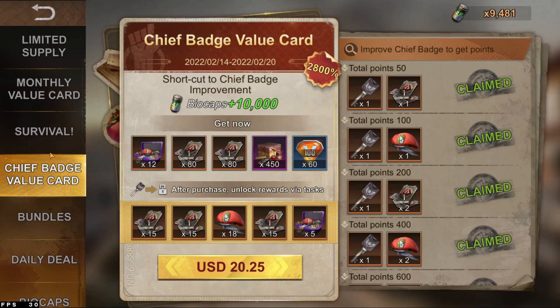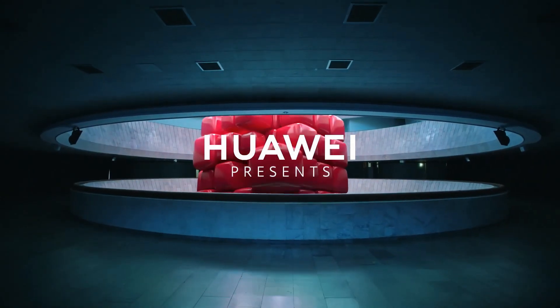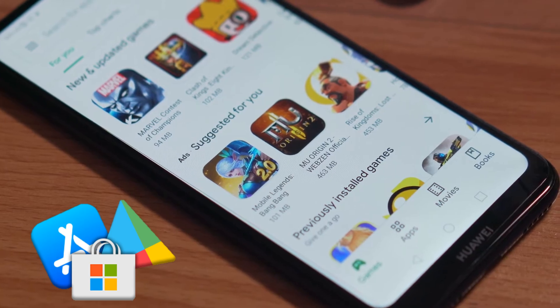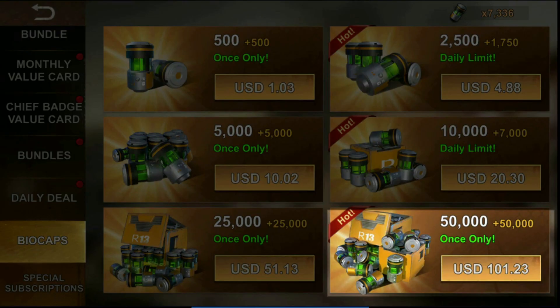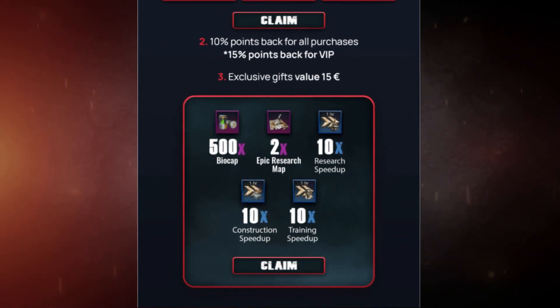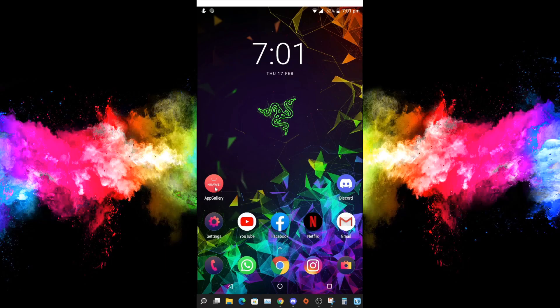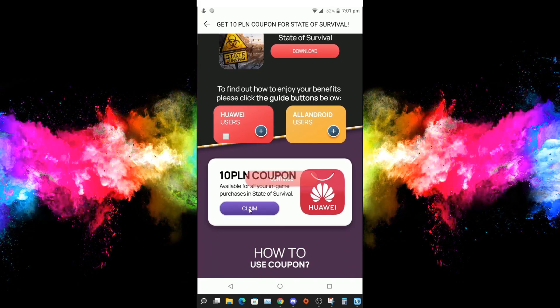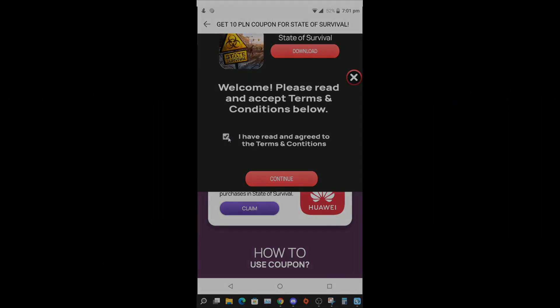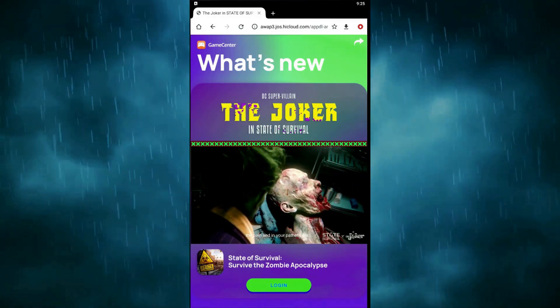Before we continue, there's something I want to tell you about in-game purchases — people use them all the time to buy game packs. There's a company that created an app store for Android called App Gallery. It's almost the same as your regular game store but with a very interesting bonus: the same packs you buy become cheaper, because the app offers generous coupons, offers, and even cashbacks — they literally return some of your money. The link will be in the description, and I've been authorized to give you a 10% cashback on every single purchase you make, but only for State of Survival, in addition to whatever offer App Gallery currently has. If you'd like to know more, feel free to send me a message on Discord and I can even share a YouTube video so you can learn more yourself.